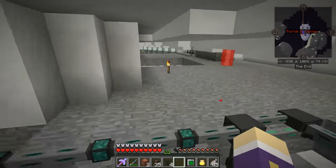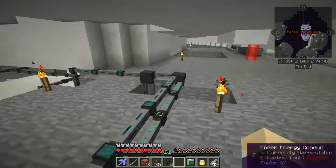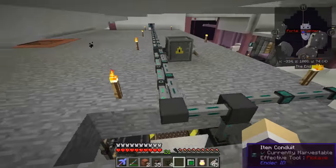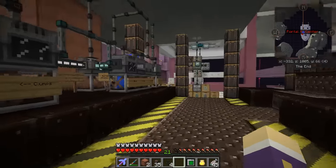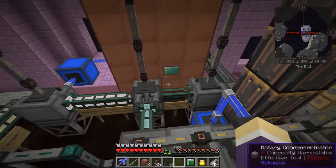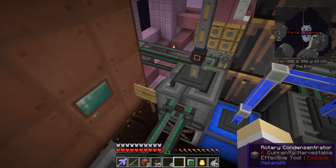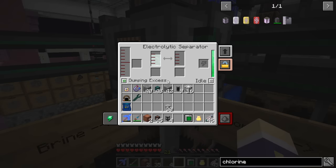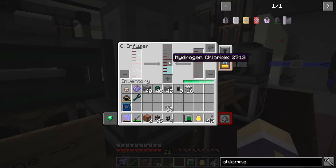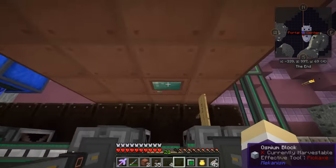Let me show you inside. There's a two-by-two hole down the center — it's hollow in the center with a four-by-four base. The brine side of things is what I'm working on right now. Brine separates into sodium and chlorine. The chlorine then gets fed into the combiner with hydrogen to make the hydrogen chloride.